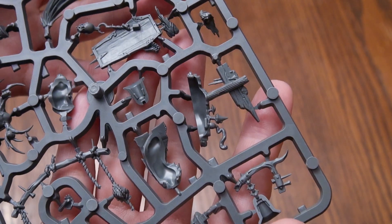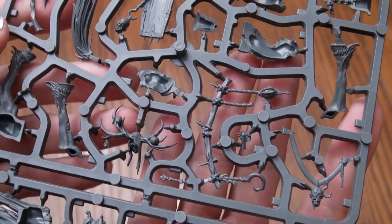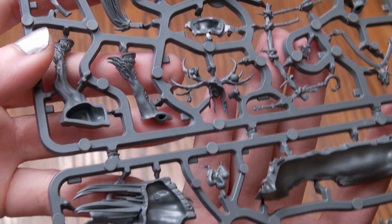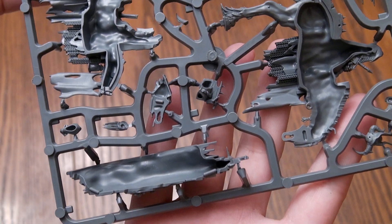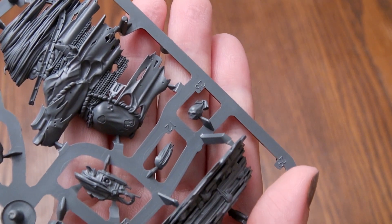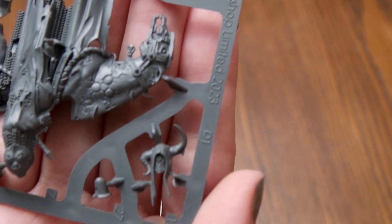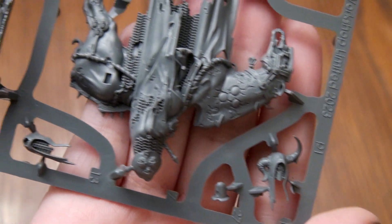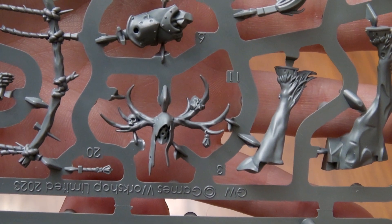If it does so, enemy units within 14 inches of this unit when it tolls the Doom Bell are filled with despair until your next hero phase. The following effects apply to a unit filled with despair: subtract 1 inch from the move characteristic of that unit, subtract 1 from Run Rolls, and subtract 1 from Charge Rolls. I still haven't decided whether I want to use the Plague Scythe, which is just a nasty little weapon, or the Doom Bell to really mess up the movement for one round.